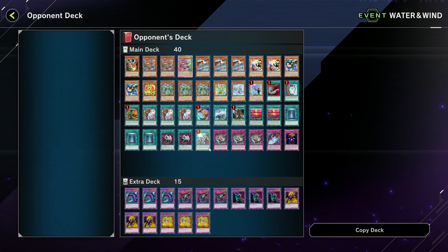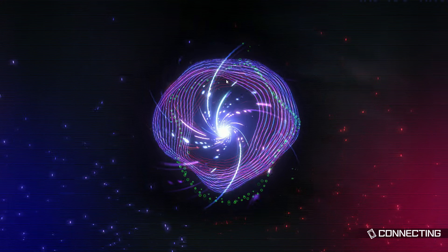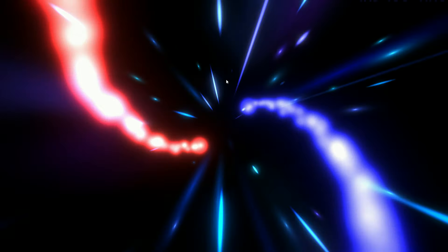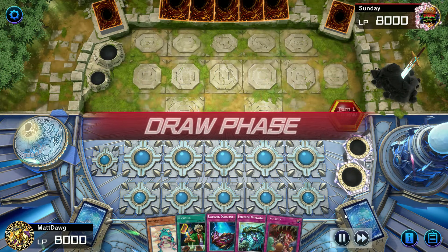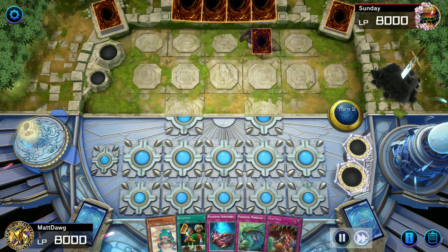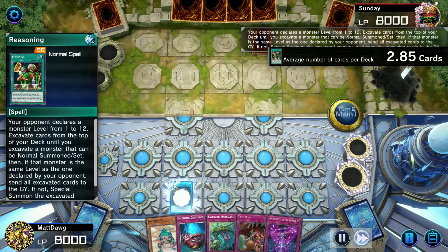Versus Fluanderese — this is a Master 1 player. In the festivals you don't know who you're going to go up against; you could face a Master 1 player or a Diamond 4 player, anywhere. I think I saw some Royal Rares in that collection. Going second — any deck that can abuse Reasoning, Thrust, and Grass to mill Transaction Rollback and Evenly Matched is going to be amazing going second. Let's see what we get off Reasoning — he called level four. Big mistake.